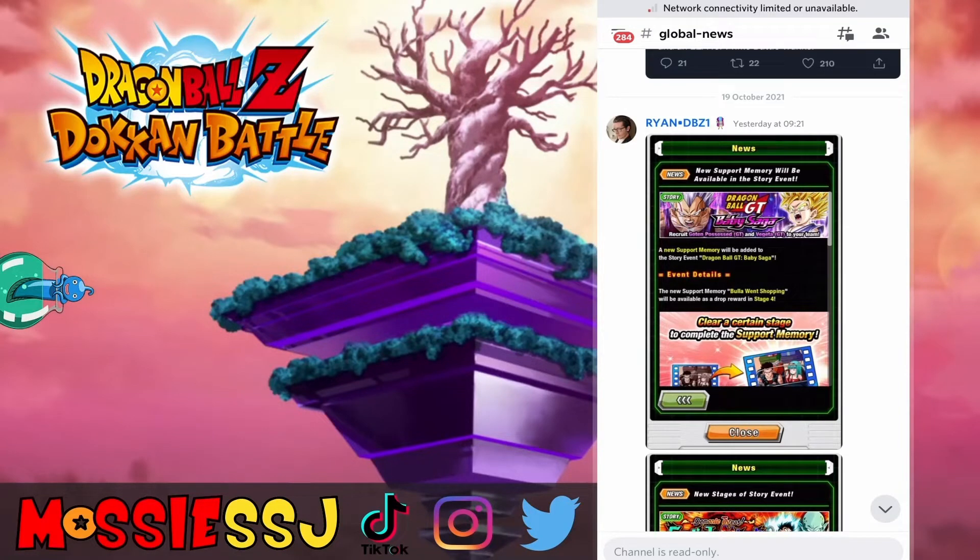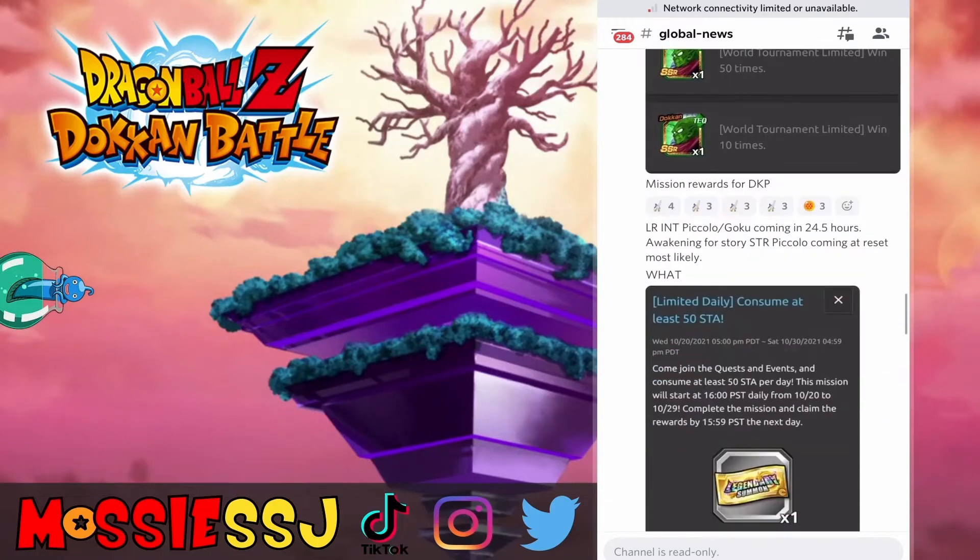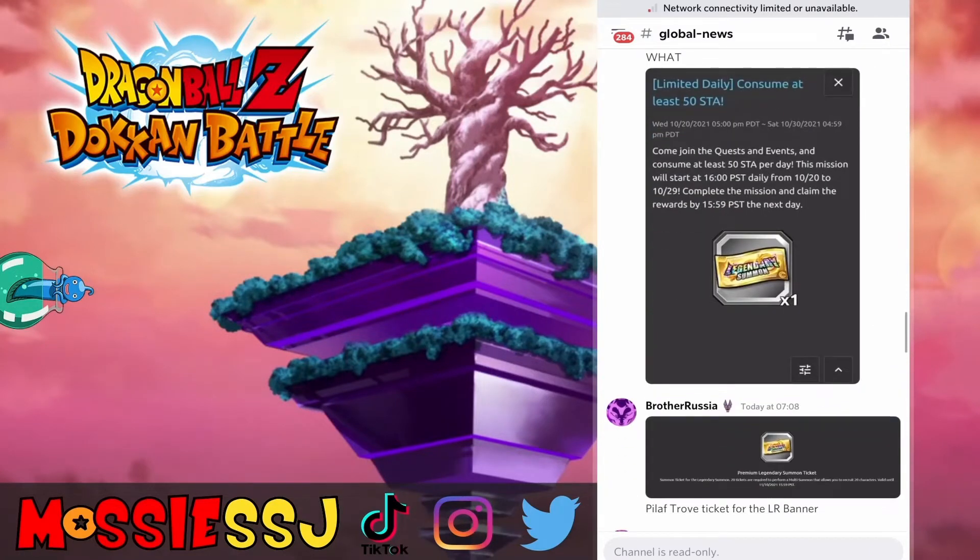Welcome back to another video. Today we got the day 2 download for the global side of Dragon Ball Z Dokkan Battle. We're going to go through a few of the assets coming in — some new events, new stories, new units, free to play — and also we have the new LR banner coming. I've already touched on that, so if you haven't seen the animations for the Goku and Piccolo, I'll put a link at the end of this video.